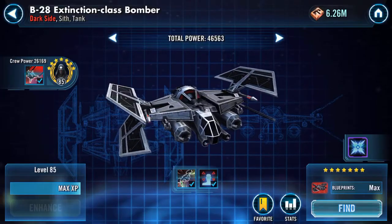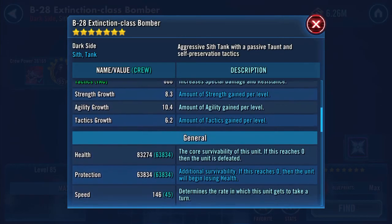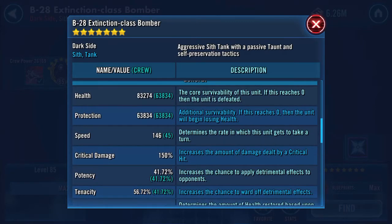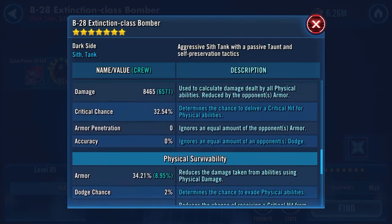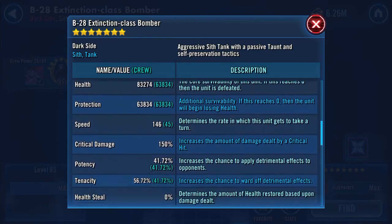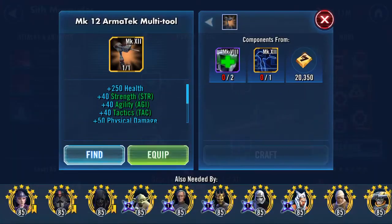Before we do that, he has a ship — it's quite beastly, just a shame you can't use it anywhere. Look at that: 146-147k health and protection combined, 146 speed. Speed counts to a degree, though not so much for tanks since you don't really want them moving too quickly.